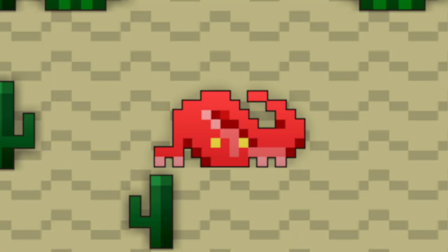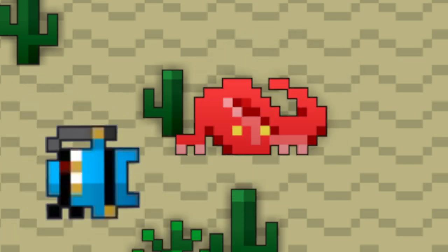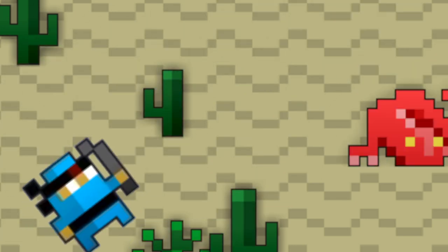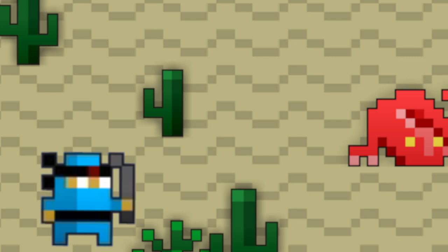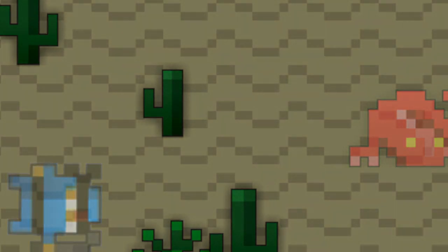Coming in at number 6, we have the Great Lizard. Now you're gonna start to see a theme here — I like the desert enemies. It's a giant orange lizard that just charges after you out of nowhere. He will be off-screen, and if he gets within his vision range of you, he will just dart after you and then start shooting you. It's freaky the first time you encounter this thing as a new player, and I just find that to be such a cool element of the game — the element of surprise. Plus, Kabam actually gave him a separate animation for whenever he attacks, and I can respect that.